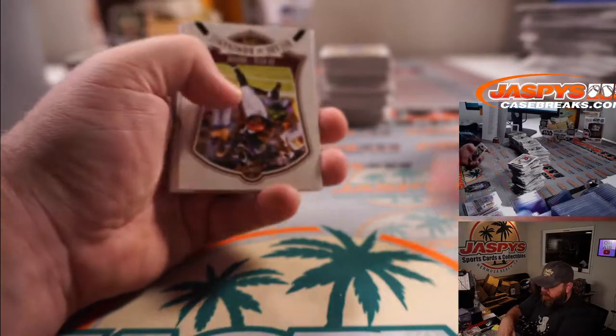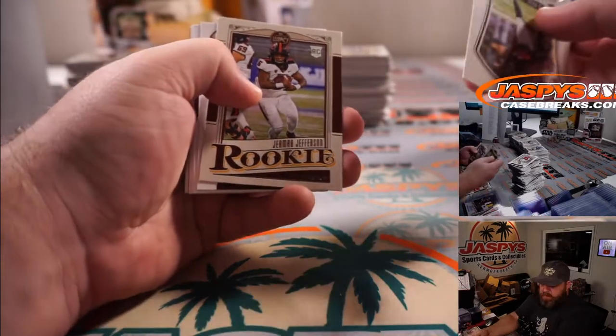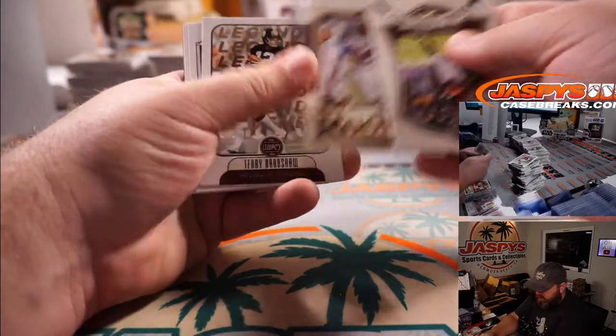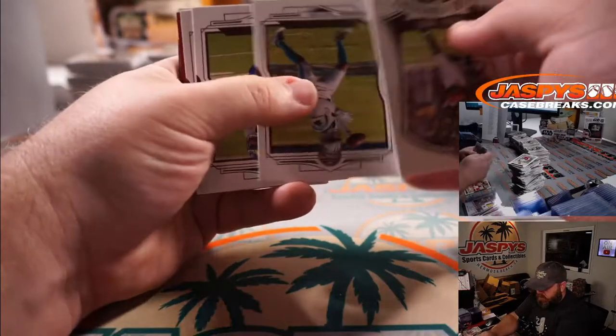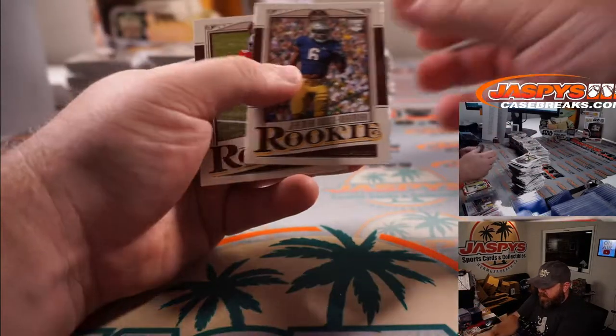Non-numbered. Mack Jones for the Patriots, Karen Steele. And Justin Jefferson out of 299 for the Vikings and Ryan Redmond.